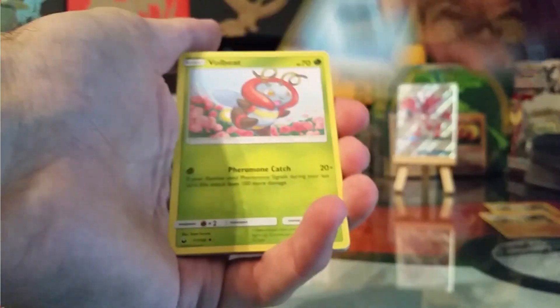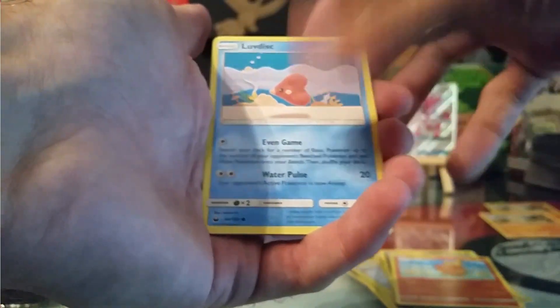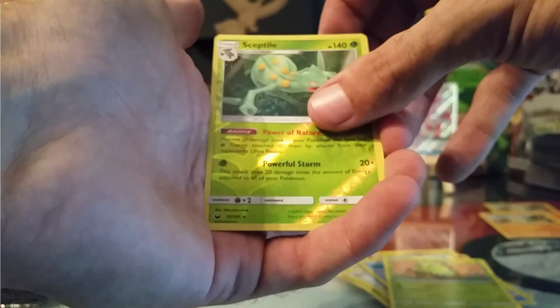We got a Water Energy, Bowl Beat, Pelipper, Skyfiller, Ball Toy, Bagon, Torchic, Love Disc, Spinarak, a Reverse Steelix, and a non-holo Pheromosa.